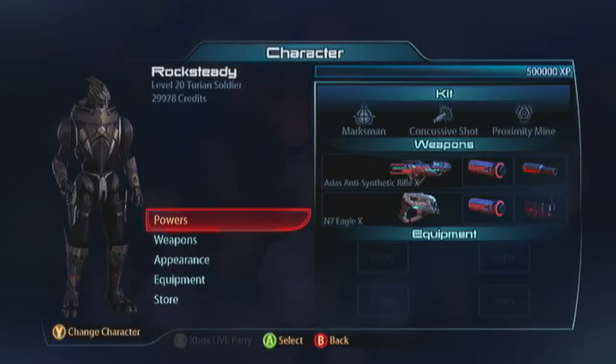Hey guys, Bunky here with the last Turian male face you're going to see. This is the Turian Soldier, the ultimate weapons platform — a fantastic character. If you can get over the whole lack of manoeuvrability and just gun like a champion, you're going to be fine on the battlefield.